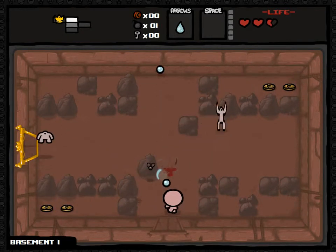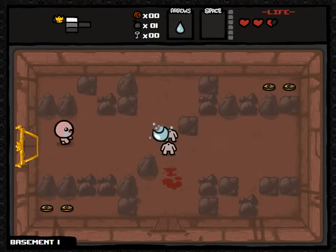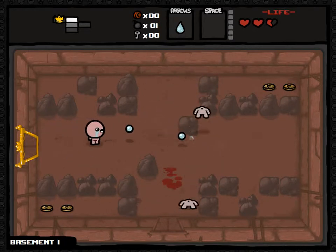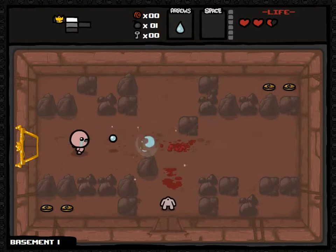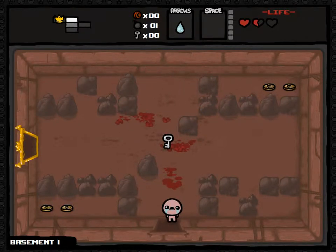Oh bollocks. Mega Man aiming - only one direction sort of thing going on here, which is fine. Who cares about angles. I've found this. Let's see what happens - I'll use the arrow keys instead of the mouse for a bit. Coins - these are important. Maybe it's worth wasting a bomb for some.